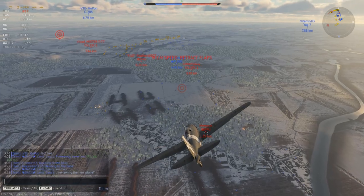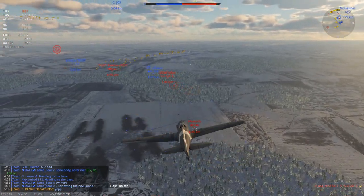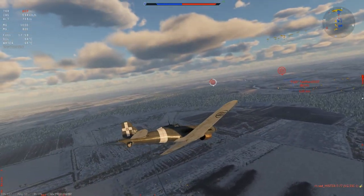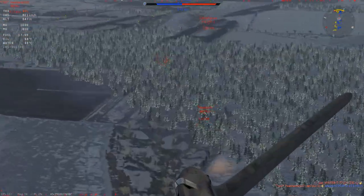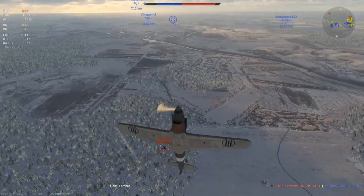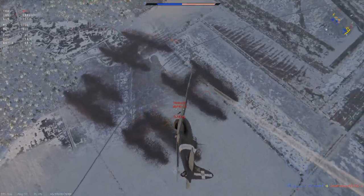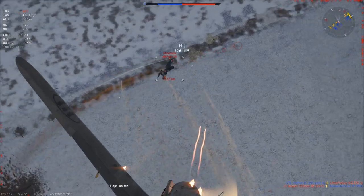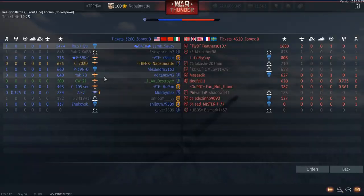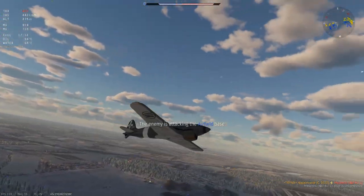It also looks in the X-ray like an inverted V12 I guess, but it's an Alfa Romeo RA-1000RC41. However, I have the feeling that this is — not just from the sound, but also its characteristics — like a DB-601. I don't know if this is a bug or if this is as the plane was, but the combination of the flight model together with its power just leaves this in a very nice spot. Sure, there are aircraft that have more direct firepower, planes that turn faster, planes that probably climb faster, but the overall package is really nice with this aircraft.